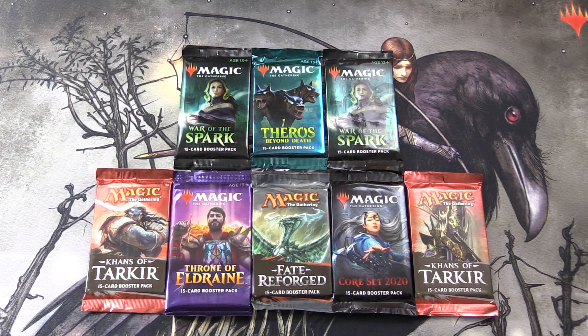Today on MTG Unpacked, we have a bit of a pack smorgasbord here — a wide selection. We've got two packs of Khans of Tarkir, two War of the Spark, a pack of Theros Beyond Death, Throne of Eldraine, Fate Reforged, and Core Set 2020.